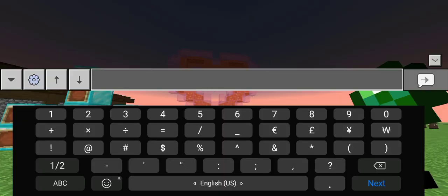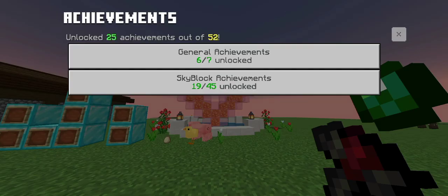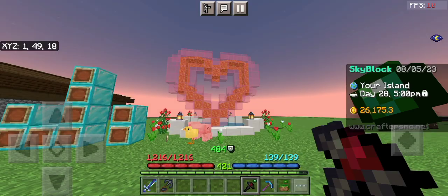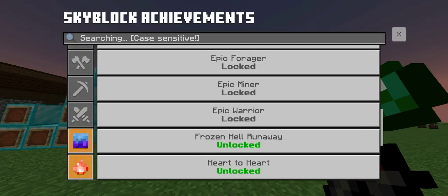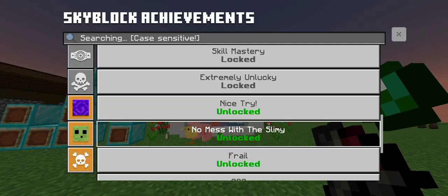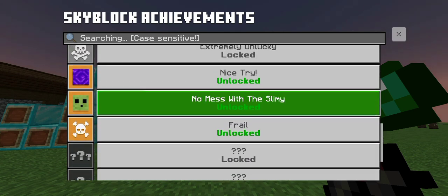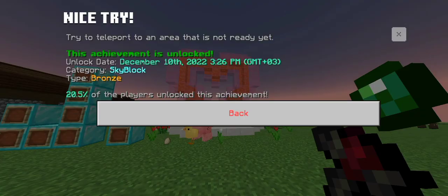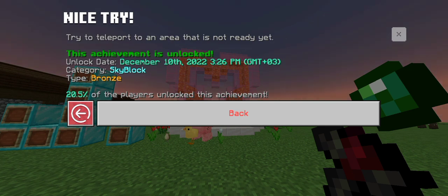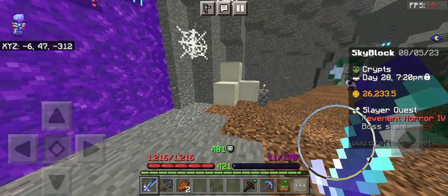First, let me show you the first secret achievement in the server. For this achievement you have to enter a portal that is not yet ready. In this server you can use the Spider Den portal that is in the Crypts for this achievement.